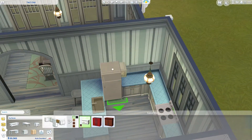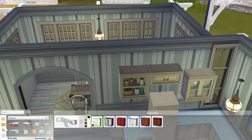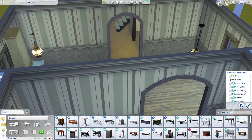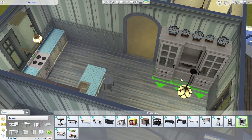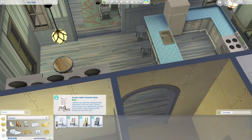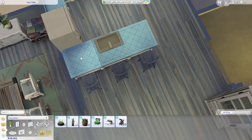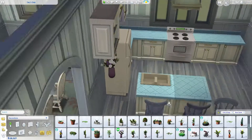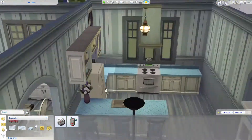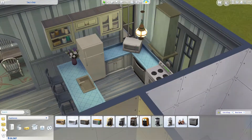I used a lot of blue color in this house because I think most Cats and Dogs items come in blue. I used a lot of the cabinets from Cats and Dogs, which has a lot of wooden items, so it kind of matches the farmhouse vibe. The kitchen is actually quite big so I can fit a lot of furniture there.